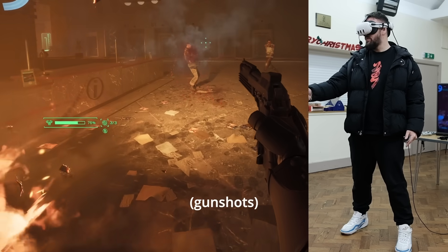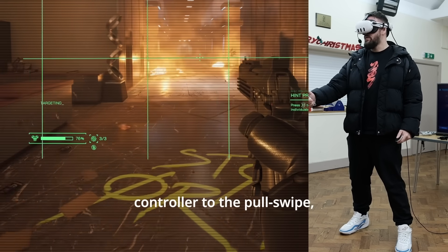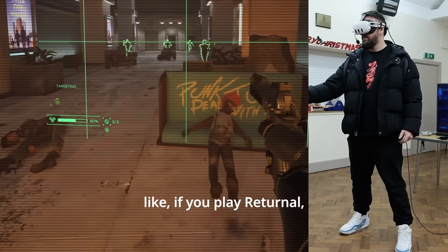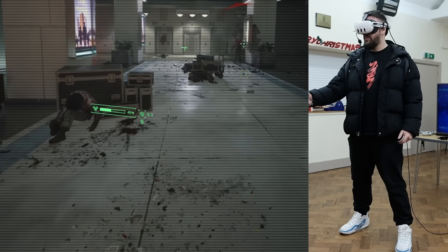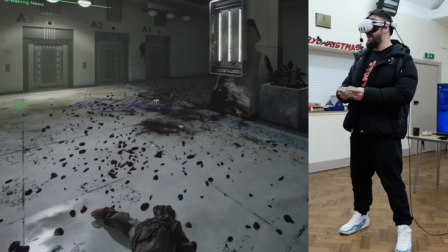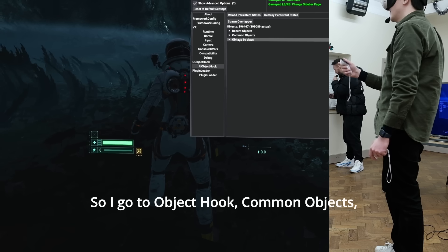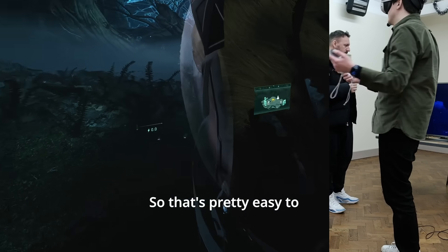We've got Aliens — annoyingly with that, the gun overlaps with the third-person character. But with Returnal, you can play it with 3DOF motions. The camera movement is really uncomfortable in third person. So I go to Object Hook, Common Objects, Attach Camera to Relative — and then I'm kind of in first person. That's pretty easy to add first person to any game. You open up the menu with right trigger, and then just move the sticks to move to a more comfortable place.